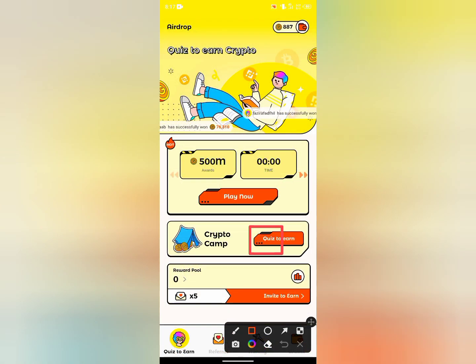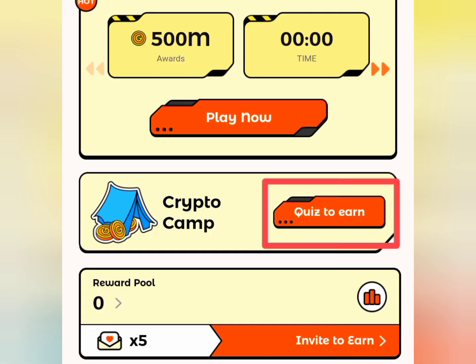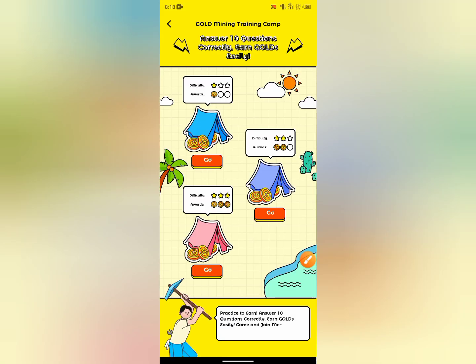You can also take quizzes to earn. All you need to do is click on quiz to earn. Answer 10 questions correctly and earn golds easily — just click on go.